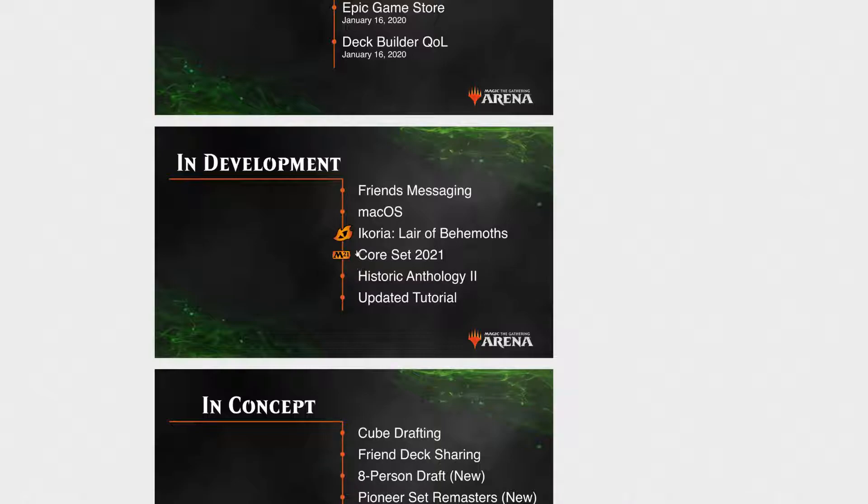There are a couple things that seem a little weird in this order. If these are supposed to be sequential, it implies Historic Anthology 2 is coming after the next two sets, when they clearly said Historic Anthology would come out between every set — unless they're changing that plan. If this is in order, it means Friend Messaging and macOS both arrive before Ikoria in April, which is huge, but the Historic Anthology 2 placement is really throwing me off.